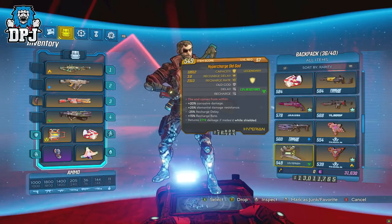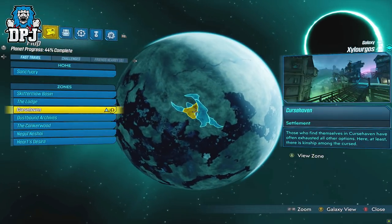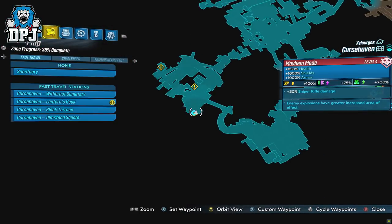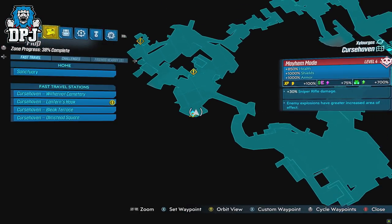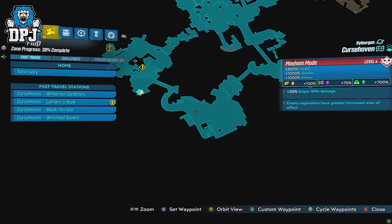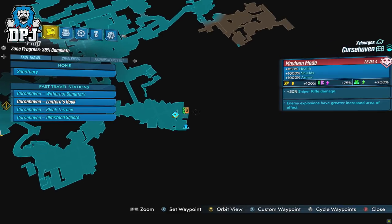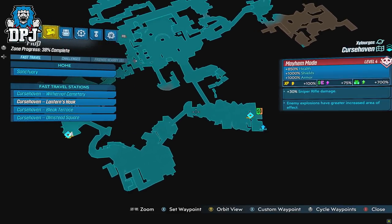So this rare spawn dude is relatively close to the start of the DLC, maybe 30 minutes in give or take, and he is located within Cursehaven upon Cylurgus. Here you can spawn into two fast travel spots — one is slightly quicker to get to him, the other has an ammo vending machine right next to it. Lantern's Hook is the closest and the one I use, so simply load in here and follow the path I take.